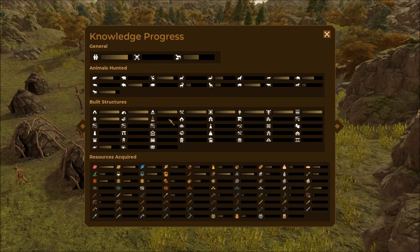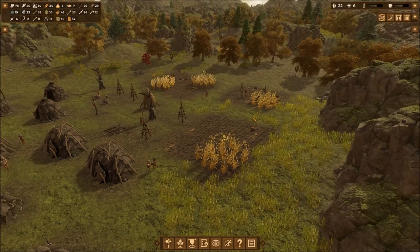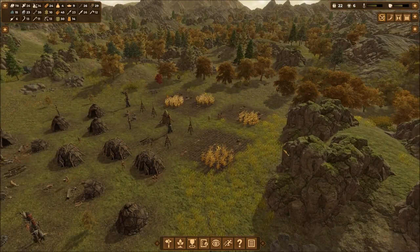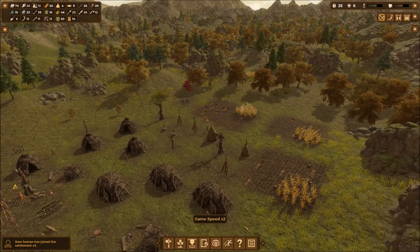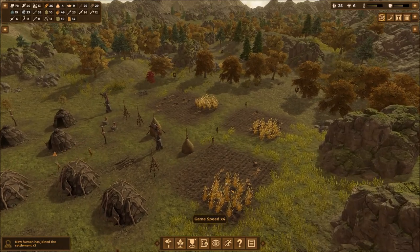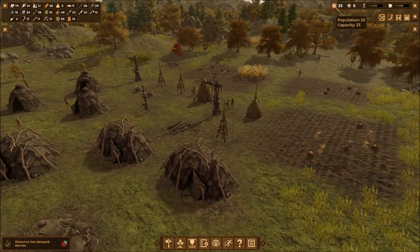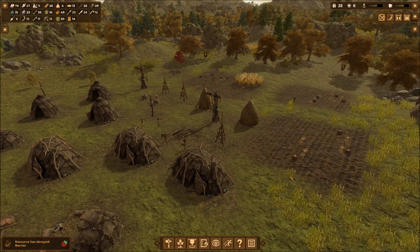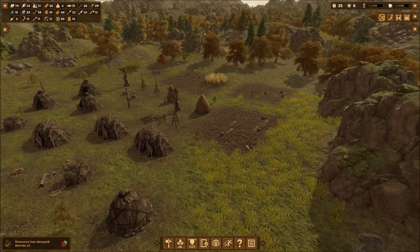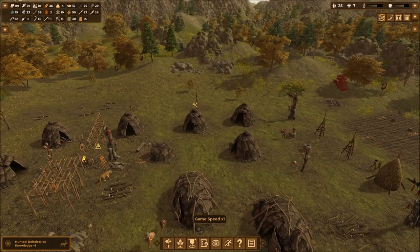With the early ages we've maxed out on building structures, so we really need to be able to build new things to start getting knowledge - we're at a bit of a stuck point. Let's speed things up with the number two or three key. New humans have joined - we have more settlers! And then our berries decayed. Nasty old berries. We've got 78 cured meat though.